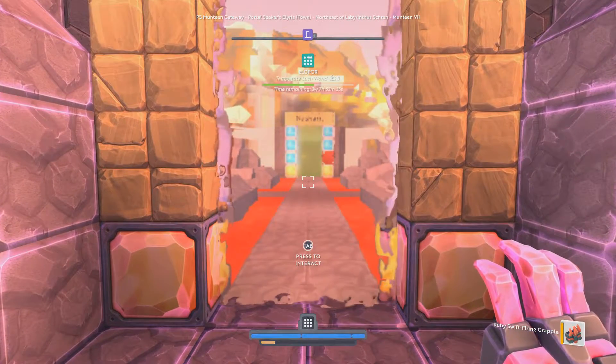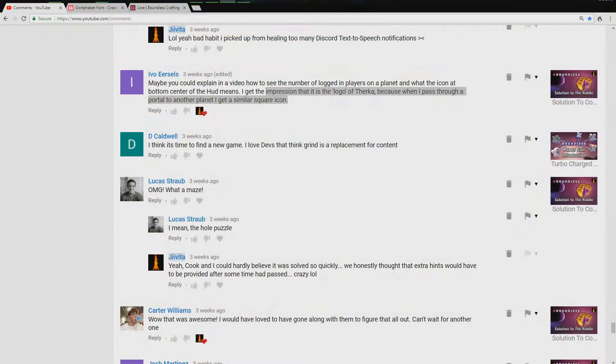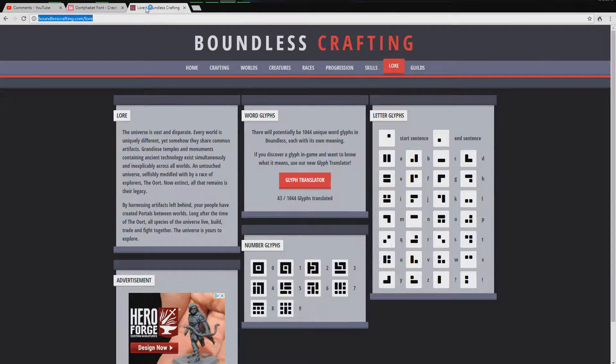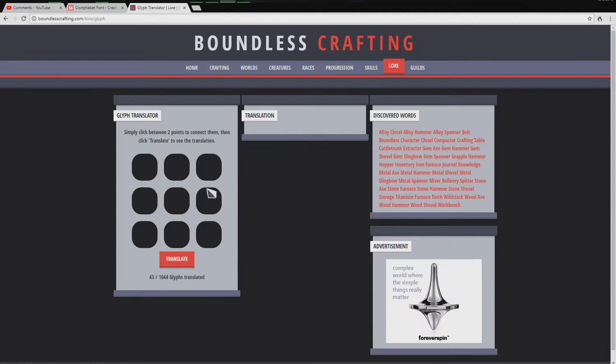All of these are actually called glyphs and they all have meanings. Let's jump over to the web browser — boundlesscrafting.com, a wonderful site made by Stretchius. You can see there's all sorts of craziness going on here: letter glyphs, number glyphs, and even word glyphs. There's a glyph translator where you can manually type stuff in by connecting the dots.